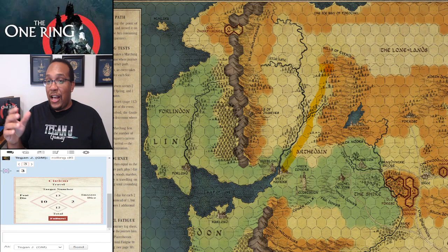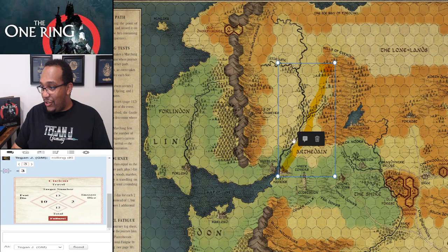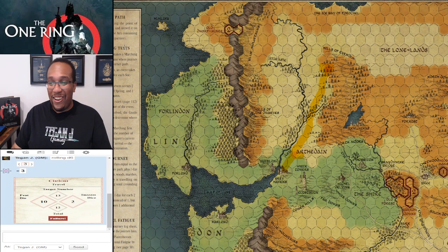What this means is during the journey phase he's going to be able to go two hexes before an event takes place. So he's going to kind of move through — two days of uninterrupted traveling — but then he'll actually have an event. So we're going to do an event roll.